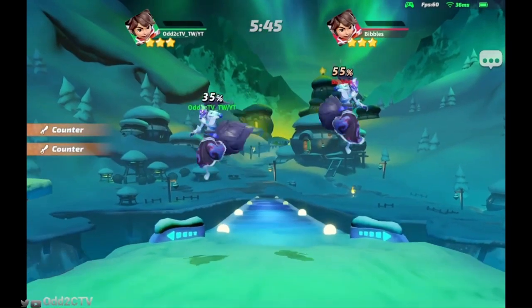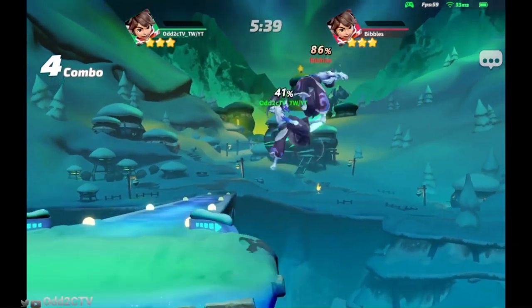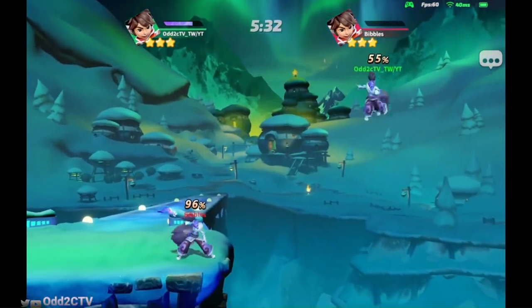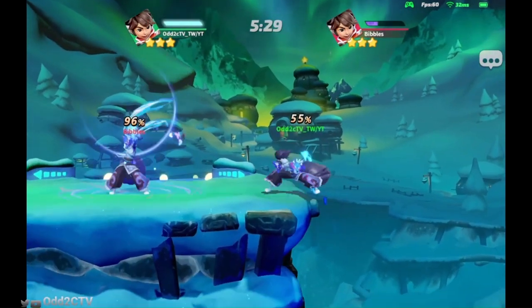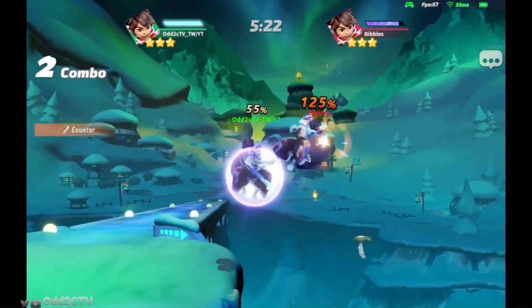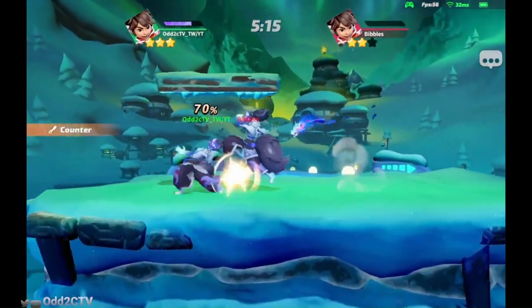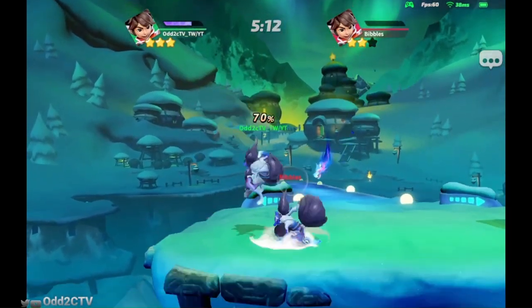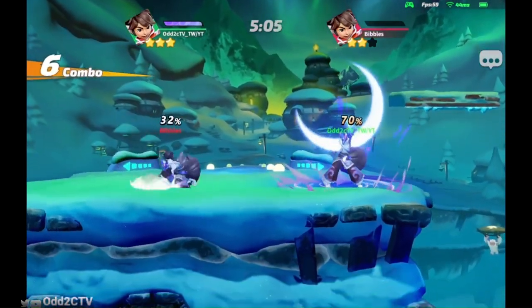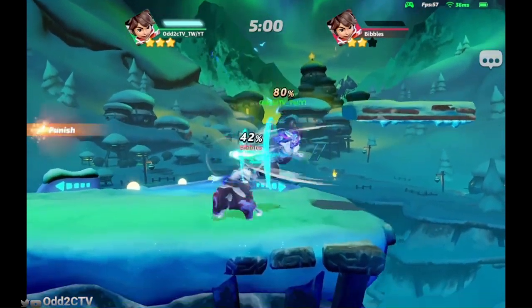I read the jump. Get the empty jump back throw. Down tilt, up B — forward air, let's go! The changes to his up B... I believe now his up B has a set launch because I haven't been able to get kills with up B — with down tilt to up B. Don't wave dash and grab. Too slow on the punish.